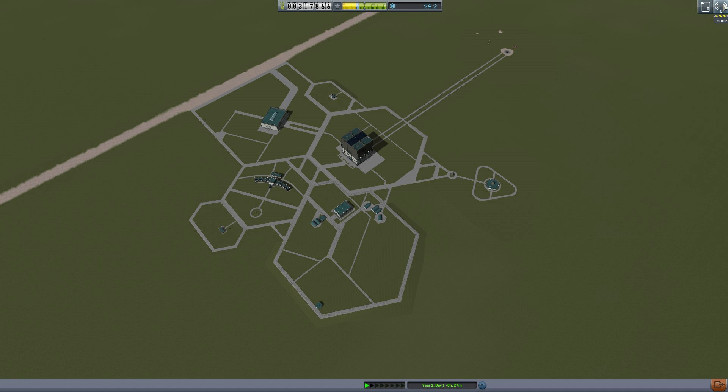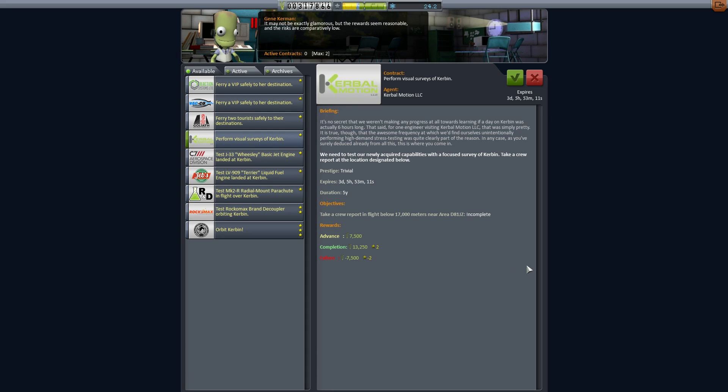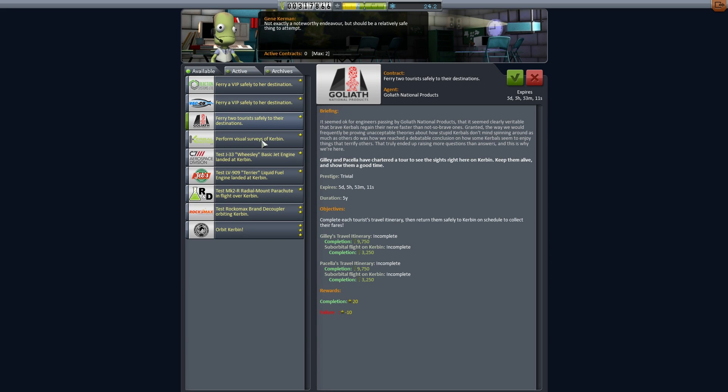Now that we've reached space we have a whole plethora of contracts. We can perform visual surveys of Kerbin, which means flying to a certain location on the map and doing a crew report. We can take space tourists on suborbital hops — this tourist wants to go up to 75,000 meters. We could take two tourists to that altitude as well.